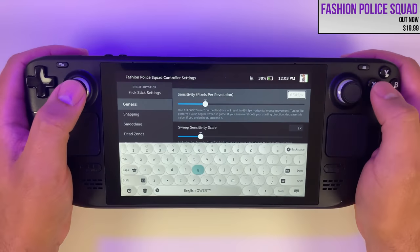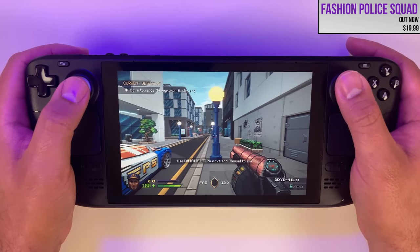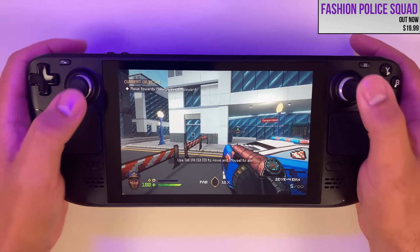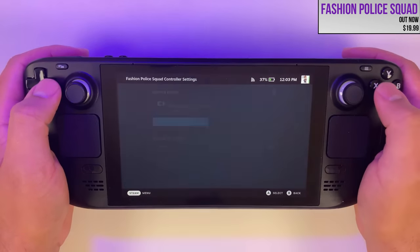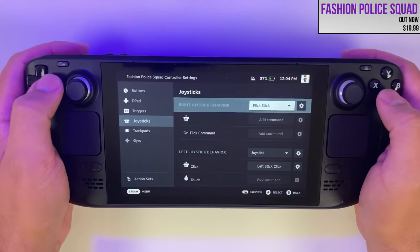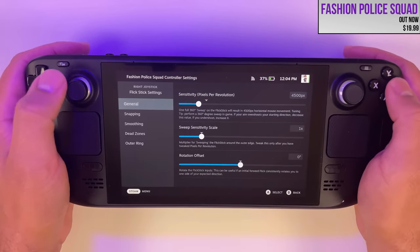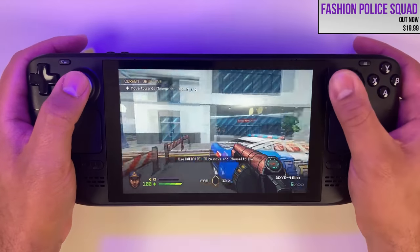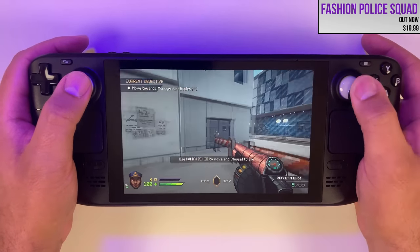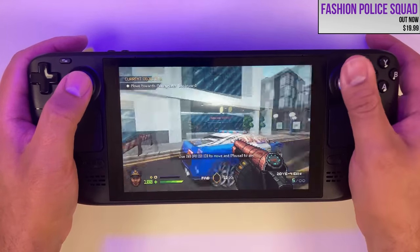Make sure gyro is disabled during this calibration. Make sure you're making big changes at first and then decreasing the delta each time. Once you feel like it's right or even just getting close, do multiple sweeps at once — if you're off just a little bit, these additional sweeps will accumulate and you can more easily see if you're consistently overshooting or undershooting. Once you're doing multiple sweeps and staying within the same 5-degree margin of error, you know you've got it. For Fashion Police Squad this was 4525 PPR for me, at a 6.3 in-game sensitivity — your number will differ based on your in-game sensitivity.